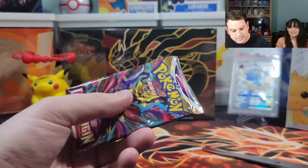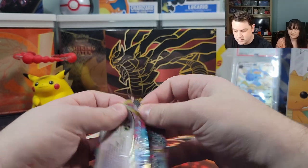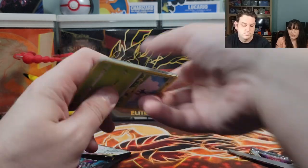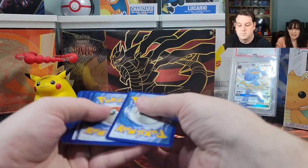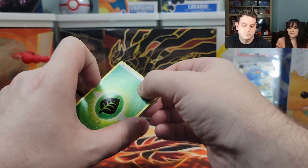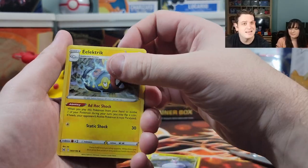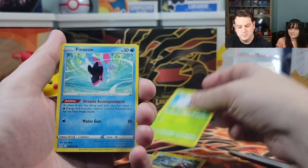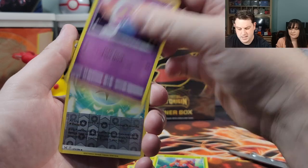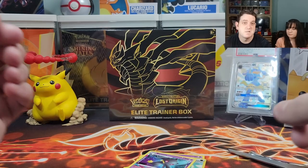Three packs left — three very lucky, full-of-hits packs, I hope. We have three hits so far: one trainer gallery, one V, and one full art. Let's get a trainer gallery, let's get a Gengar. Steel energy. Roserade, Purugly, Sligoo, Electric Flip Bug, Finneon, Spinarak, Paras, Gift Energy, reverse holographic — and it's a nothing.